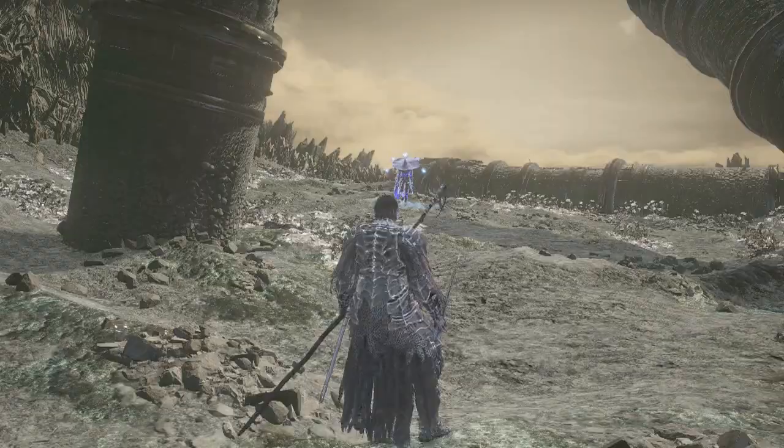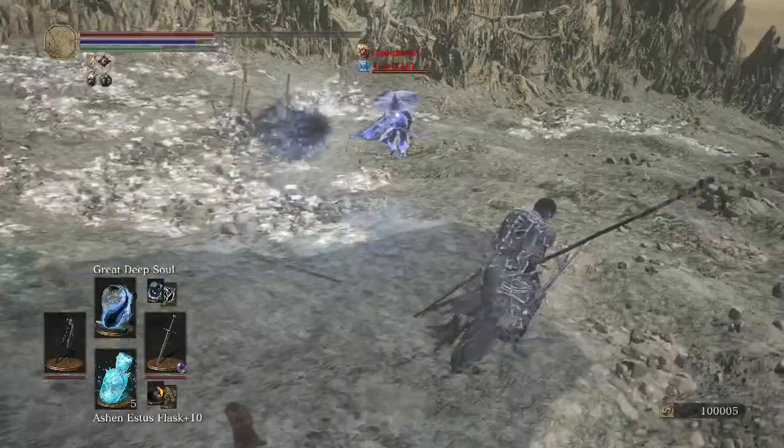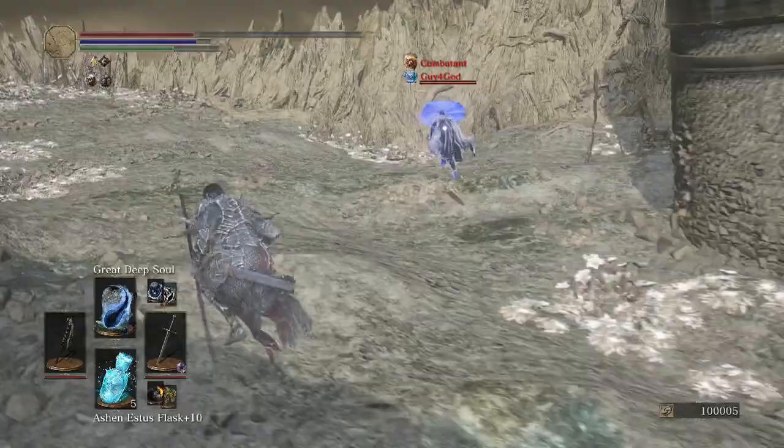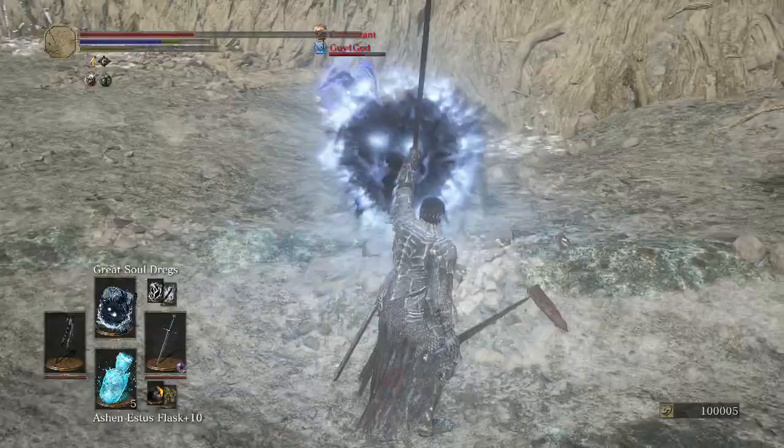Looks like we're going against Big Hat Logan. He got us with all those spells. The regular Sorceries are just quicker on the draw but have less tracking. It appears they may have the upper hand against Dark Sorceries. We've always got some Longsword action, though.